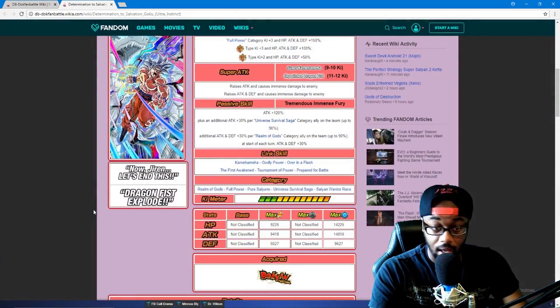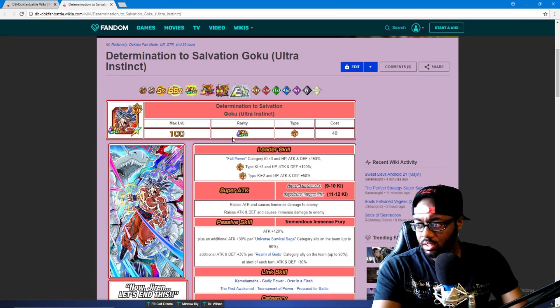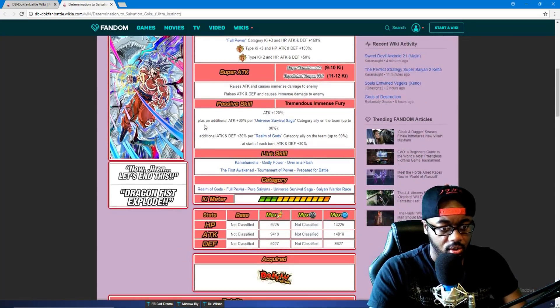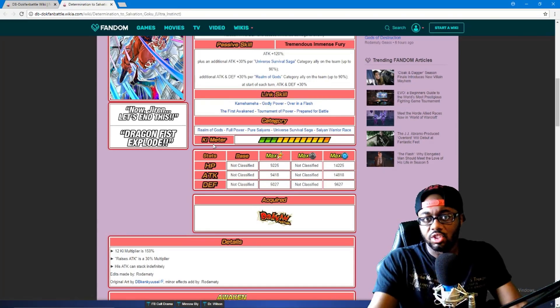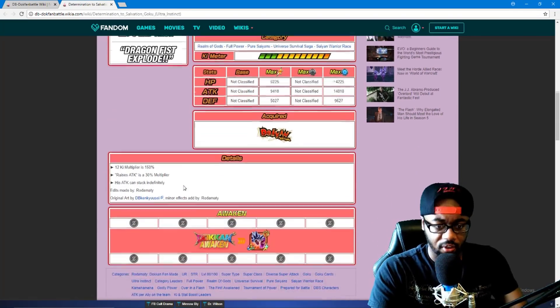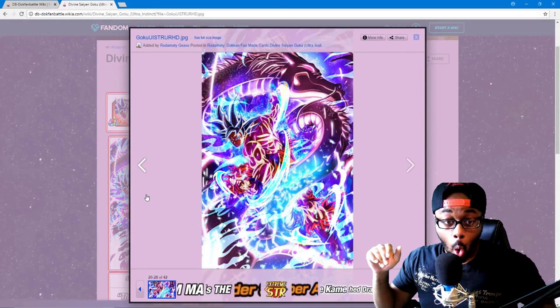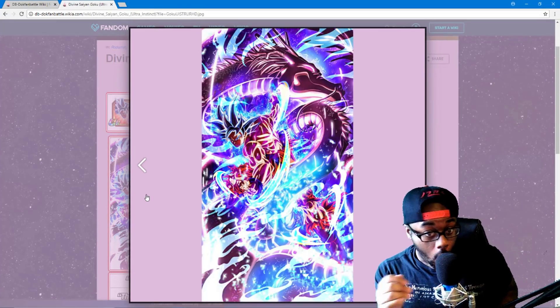Those stats look pretty good too. Oh, I forgot — this is just for him being level 100, so he does have a TUR version, which will only get better. There's no point analyzing the base version, so no use wasting time on it. We already hit 11 minutes — this goes by super fast.